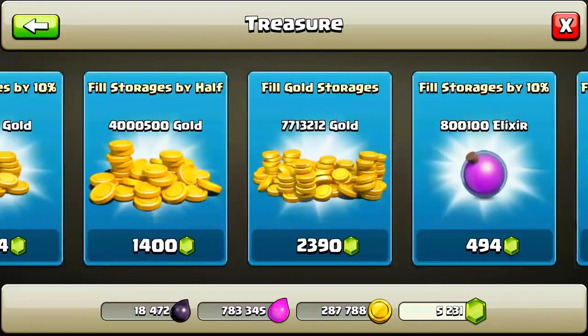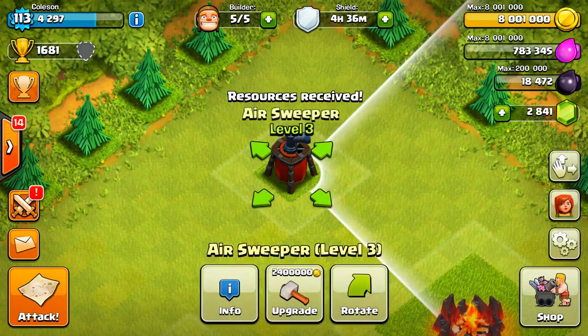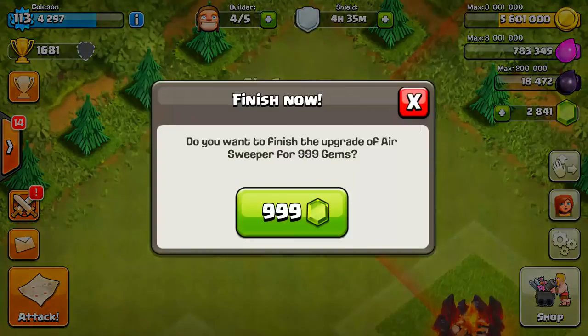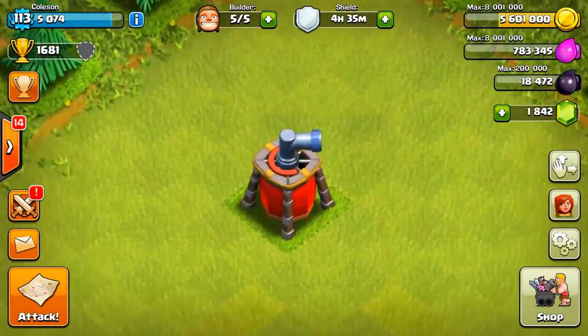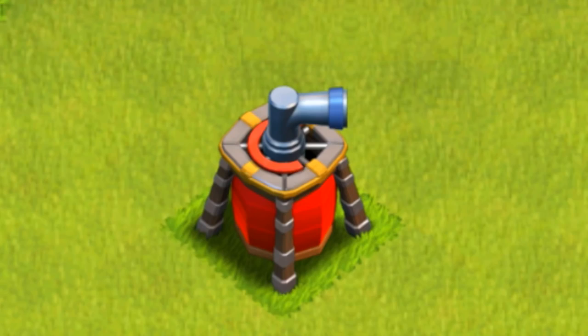It looks like we're going to have to buy the rest of the gold. Let's go ahead and fill ourselves all the way up — eight million gold. That should be enough for a few more upgrades. Seven days — oh my God. We're going to level four. Level four looks a little bit different: there are those little gold bars there, as well as that black back plate that's kind of red.